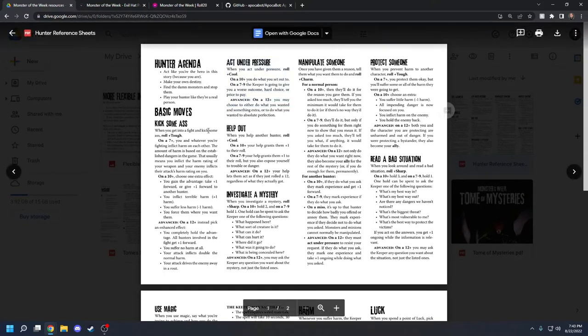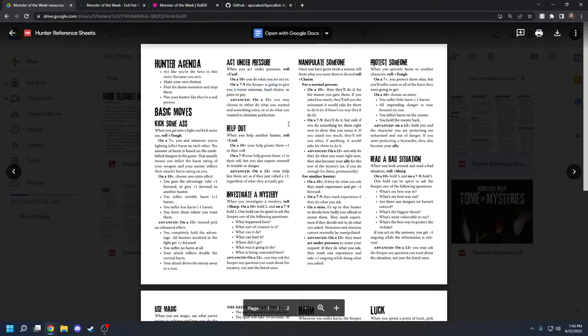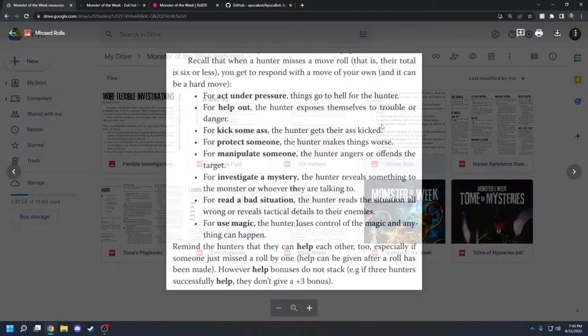Act Under Pressure and Help Out are both your cool rolls — they determine how you keep your cool in tense situations. Act Under Pressure is the most general roll; if something else doesn't fit, you can always roll Act Under Pressure. It's very vague, which isn't necessarily bad — that's just how indie games work. On a 7 to 9, the keeper gives you a worse outcome, a hard choice, or a price to pay. We should also talk about missed rolls: for Kick Some Ass, you get your ass kicked — you roll a 1 through 6 and you're going to get hurt with little to no damage dealt.